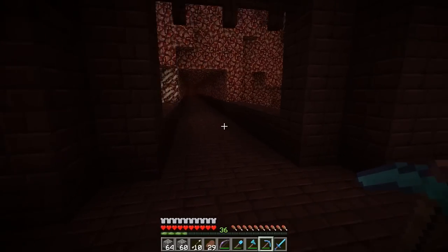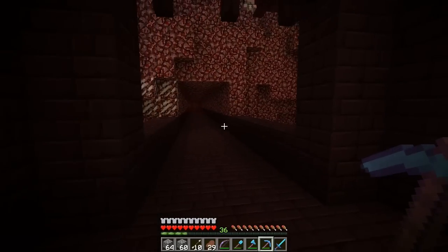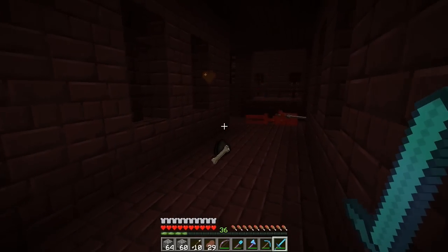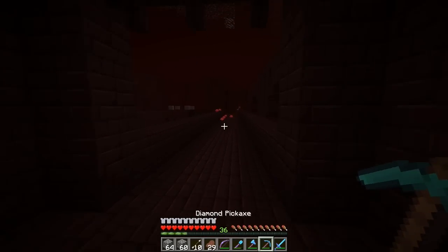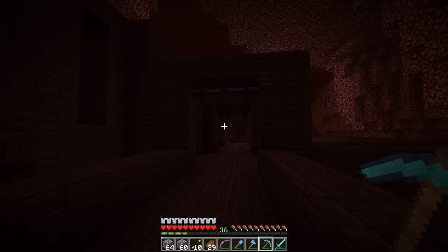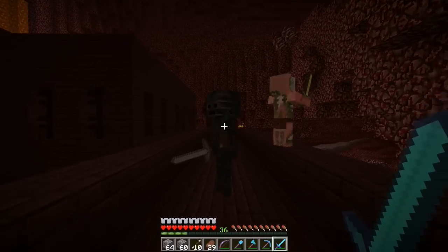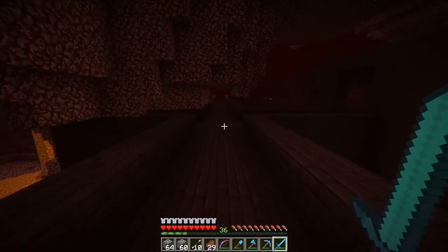This right here would sort of be perfect because it looks like we'd have almost three or four intersections right next to each other. And there's wither skeletons in here. What I want to do is essentially flatten most of this out - get rid of the tower, get rid of this pathway down to a certain point. Withers can spawn on netherrack in rare occasions, but we brought a bunch of cobblestone so we can flatten this area out with cobblestone so we know they're not going to spawn.